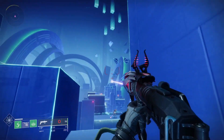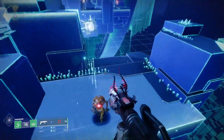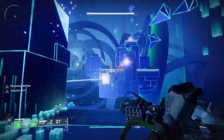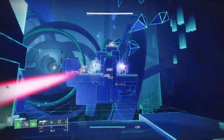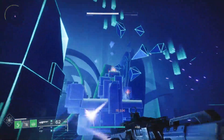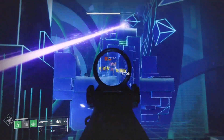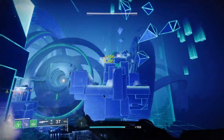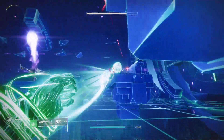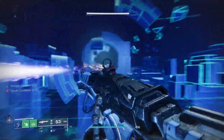Strand has three verbs: Sever, Suspend, and Woven Mail. Woven Mail decreases non-precision damage taken. Sever reduces the damage an enemy deals, and when the first severed enemy dies it drops a Tangle, which can be used as a grenade or grappling point. Suspend suspends your targets in the air, allowing for free damage and stunning unstoppable champions. When suspended targets die, they also drop a Tangle. Tangles can be thrown, shot, or grappled, and when you create one there is a 15-second cooldown.